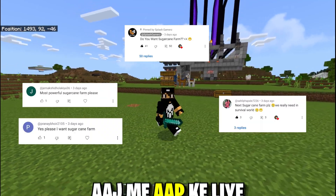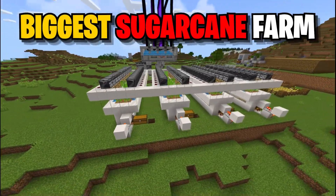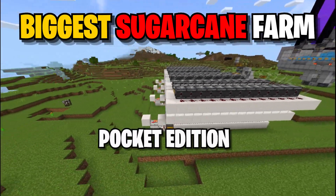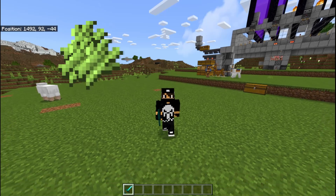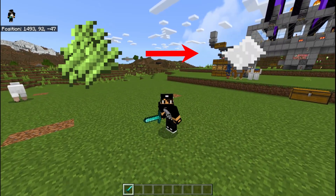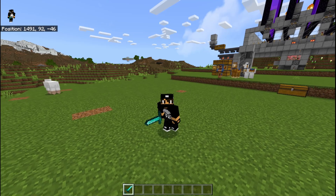So hello everyone, today I am going to bring you one of the biggest sugarcane farms which is going to work in Minecraft Pocket Edition and Bedrock Edition. By this you will get so much sugarcane, which means you can make paper and you can also make a lot of enchanting books.